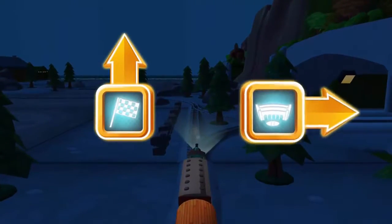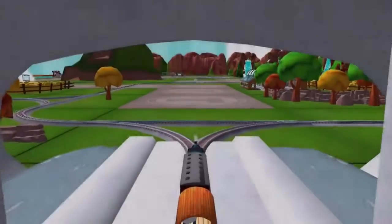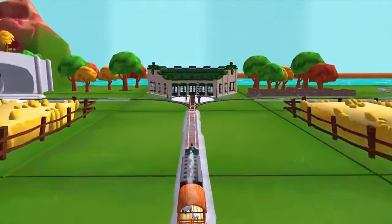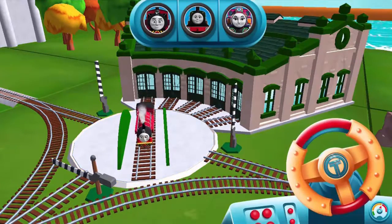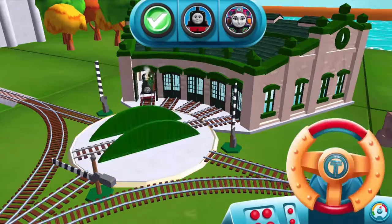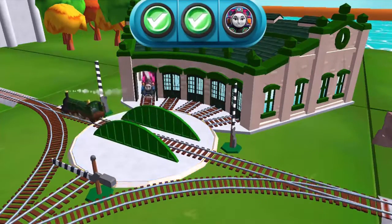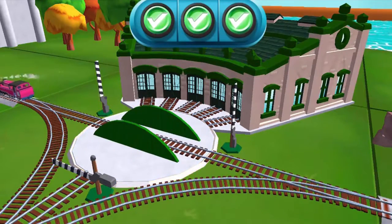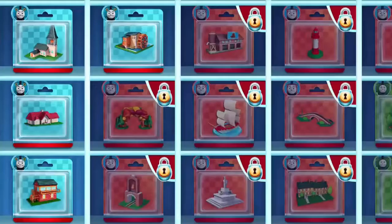Where should we go next? Next stop, Tidmouth Sheds. Lights on. We need to send the other engines on their way. Use the wheel to spin the turntable. Just spin the wheel to rotate the turntable. Good job! Your engine loves your train set. Choose a new surprise pack.